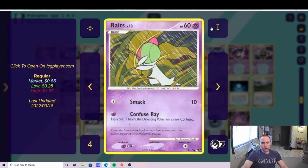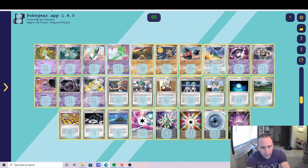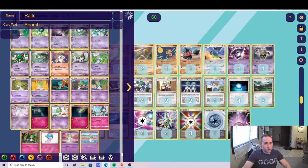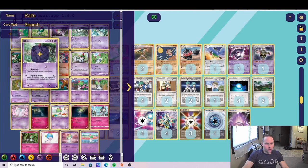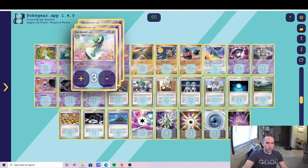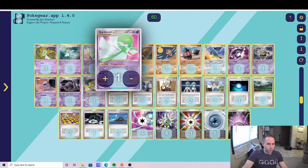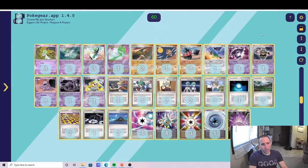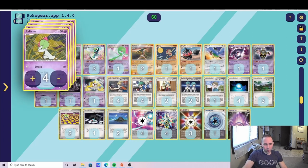We went with four Ralts with Smack. It was popular at the time to play a 3-1 split with one copy of the Dragon Frontier Ralts, which has Hypnosis and Psychic Boom — 10 damage for each energy attached to the defending Pokemon. So if they had a Gardevoir with three energy, that would be 30 plus 30 for Psychic Weakness, hitting for 60 — essentially knocking out a Gardevoir. There are pros and cons, but a lot of Gardevoir decks ran a 3-1 split.